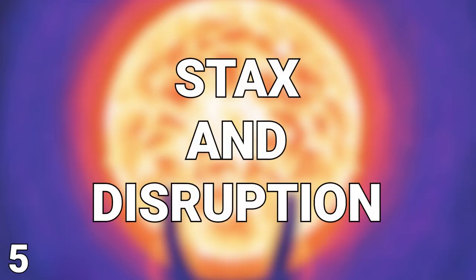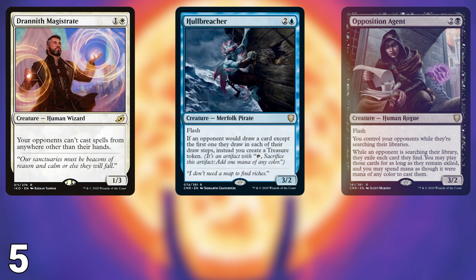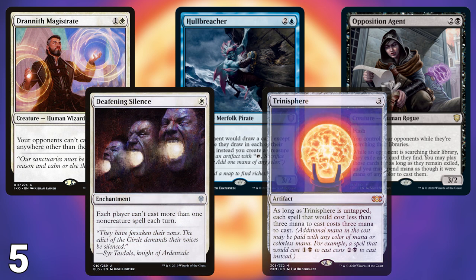Let's dive right in. Number five on today's list is stax and disruption. While in EDH there is typically a stigma against stax, they are usually welcomed and often needed to survive in CEDH. First, we have general catch-all stax pieces. These usually affect multiple aspects of the game and greatly hinder opponents' ability to push forward. These are cards like Drannith Magistrate, Hullbreacher, Opposition Agent, Deafening Silence, and Trinisphere. These are all very powerful and hinder opponents from progressing their game plans.